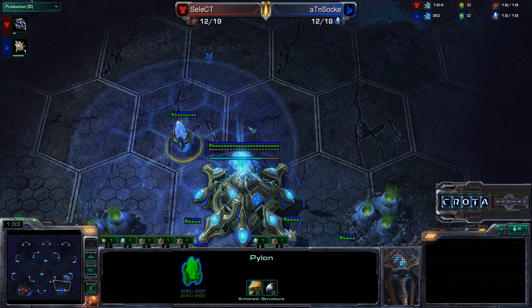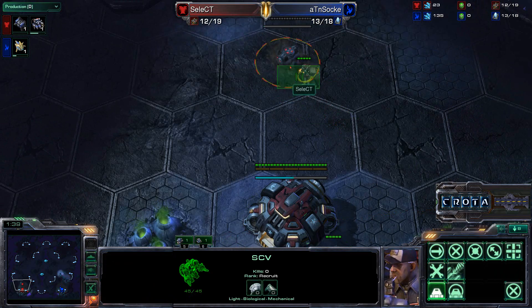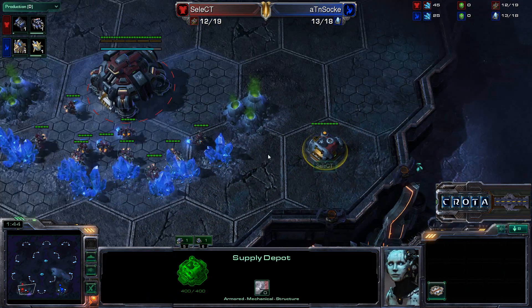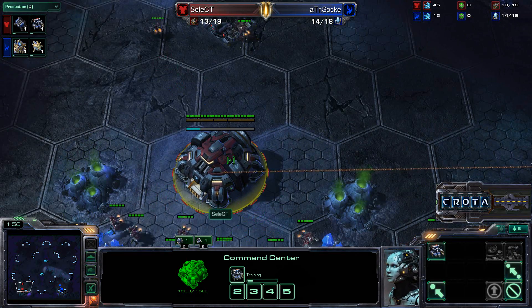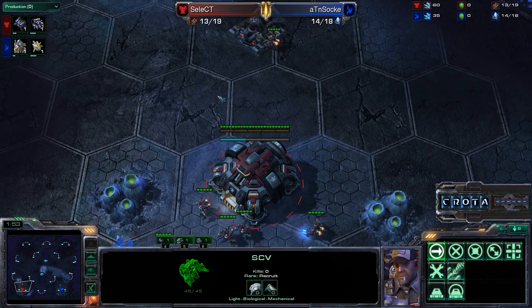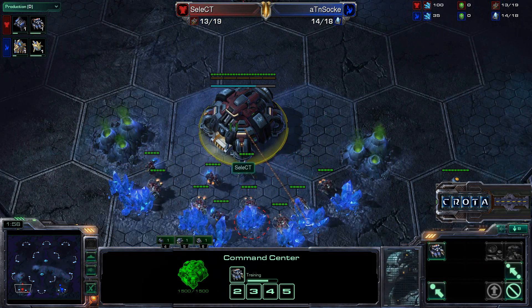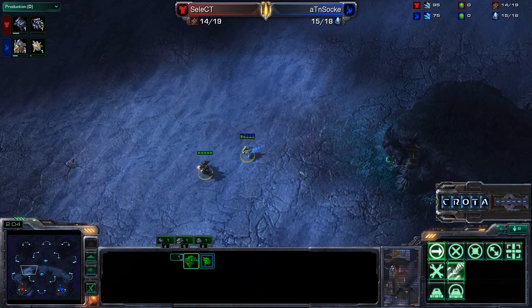We should be getting a Gateway up here, and we are now seeing a Barracks being placed down. There it is — there's that Barracks, and a Supply Depot being built to reveal a little more sight. Also an SCV on the move about to do some scouting. No refinery, so this may be a fast expansion attempt coming in from Select.